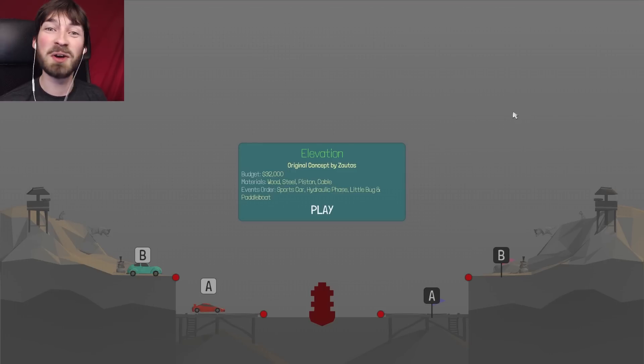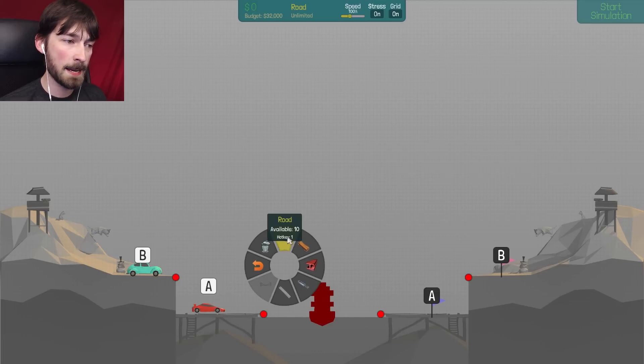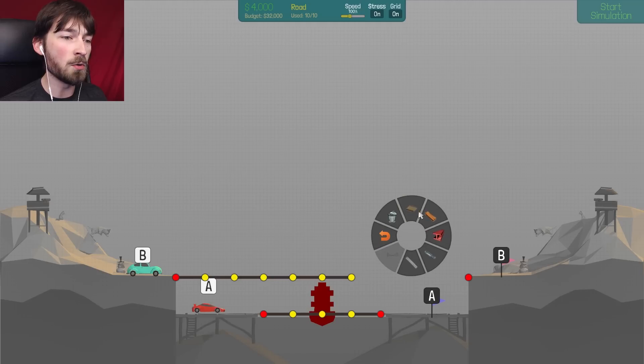Elevation - original concept by Zautos. $32,000 budget, wood, steel, piston, cable, sports car, hydraulic phase, little bug, and paddle boat. So the sports car is gonna go, the paddle boat is gonna come, and then B will go but I'll have hydraulics to move stuff out of the way. What's the catch? Can't I just build that there and then build this going across? A will go and then the paddle boat will wreck the bridge, right? Oh - limited amount of road, and by the looks of it we only have enough road to get across.